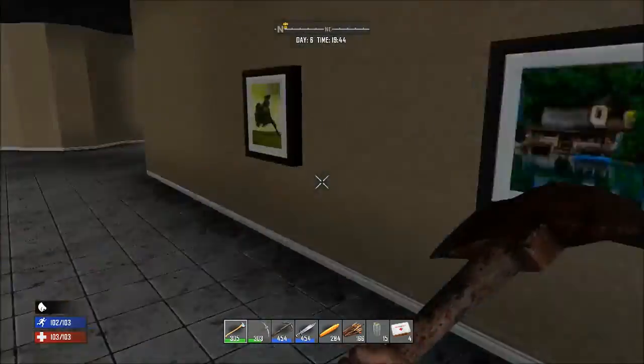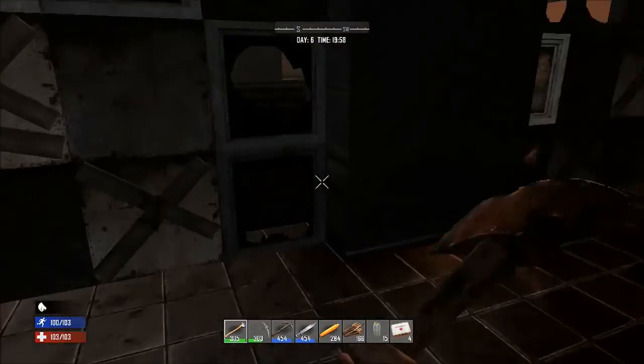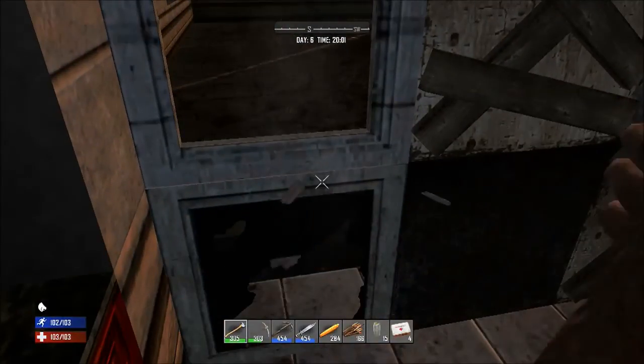I've filled up my inventory and I have nothing else that I feel like dropping, so I'm going to go ahead and make my way out of the hospital. Make sure you're in a safe spot where there are no zombies and begin making your way out of the building.